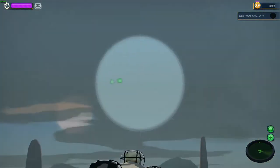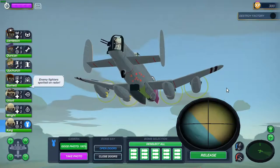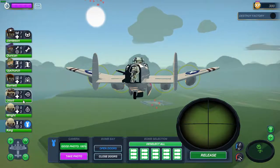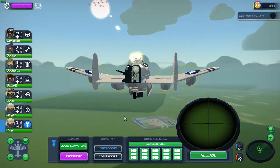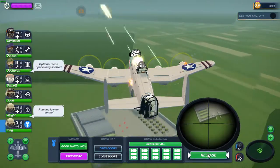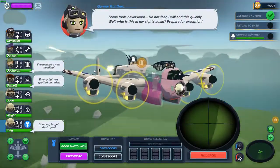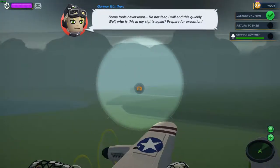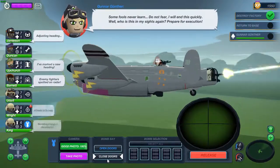Enemy fighter spotted on radar - that's not the ace. Let's keep the focus for the ace. She's shooting fine and the bomb doors are open. Now I want to take a picture. All right, close the doors.